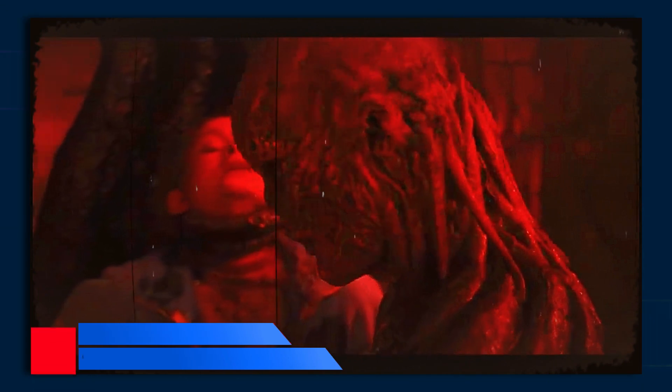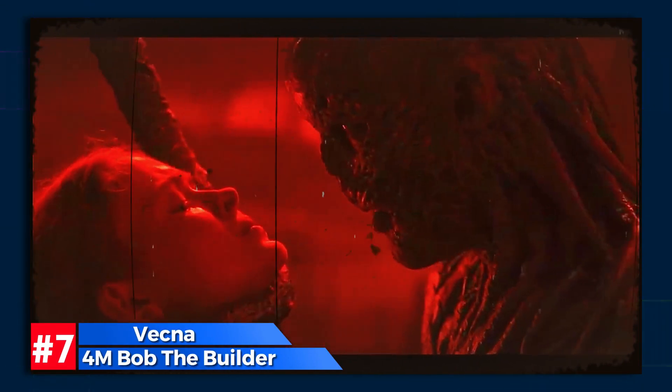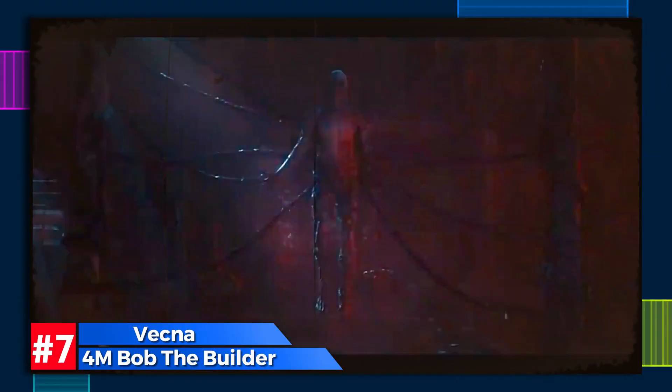The ultimate Stranger Things villain and mastermind of the Upside Down is a formidable monster. To combat such power, you'd need the strength of 4,000,000 Bobs, all armed with anti-magic tech and construction might to challenge Vecna.